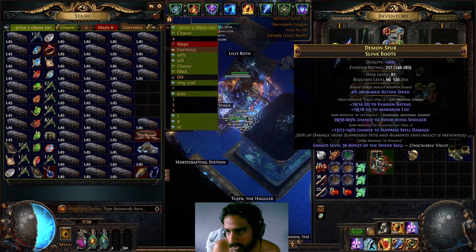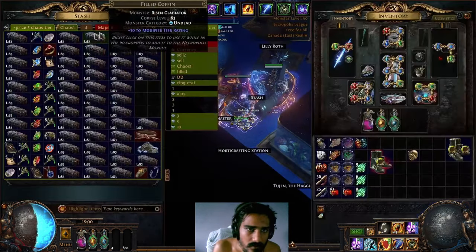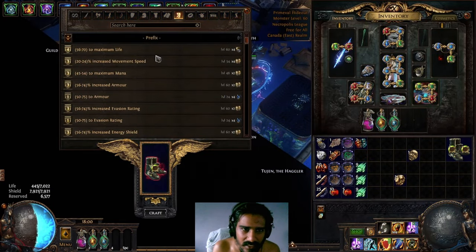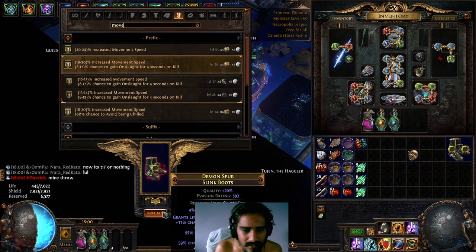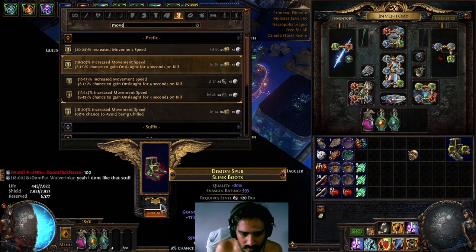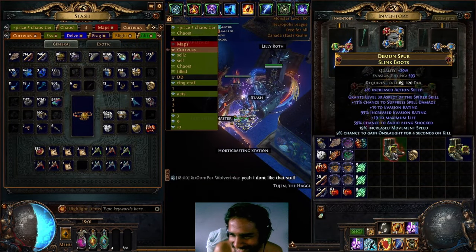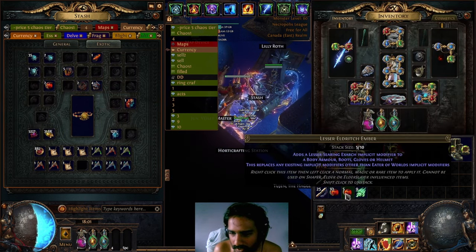We got T2 Evasion — we can block mana and slam it. Do I have an Exalt? Yes — one Exalt, block mana. Alright — Unslot. Chance to get Unslot for 4 seconds on kill with movement speed. 20% — nope. We want at least around 20 with 10% chance. 19 and 9 will work — okay, close enough.